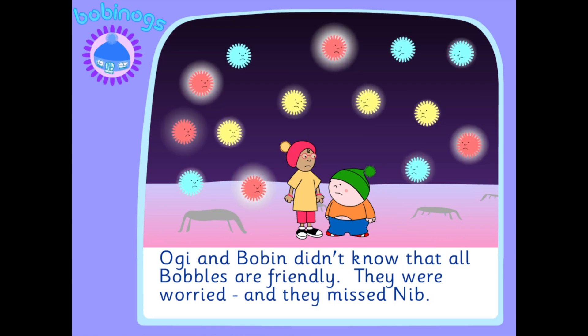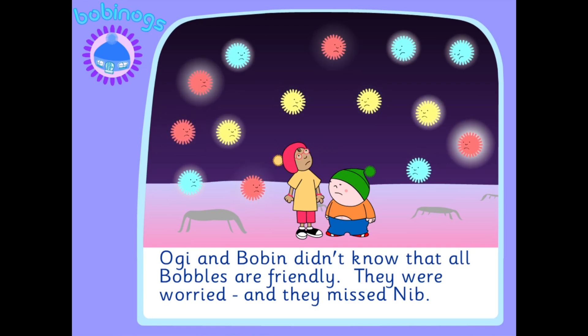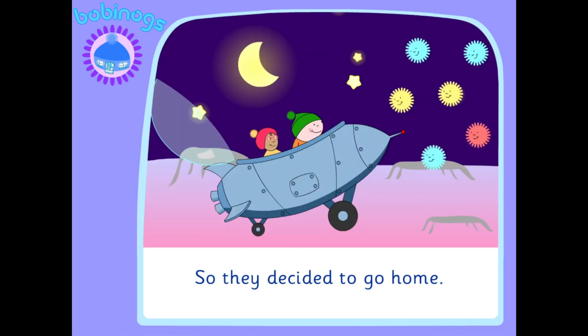Oggy and Bobbin didn't know that all bobbles are friendly. They were worried and they missed Nib, so they decided to go home.